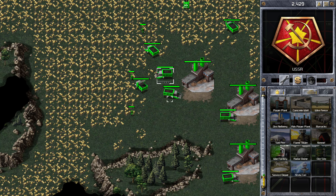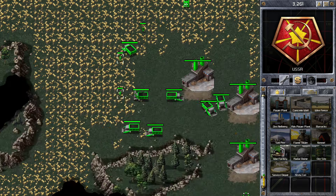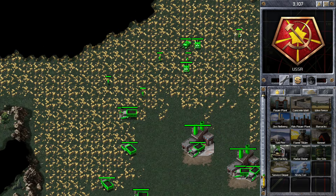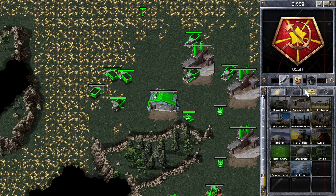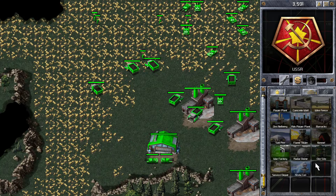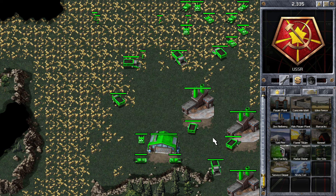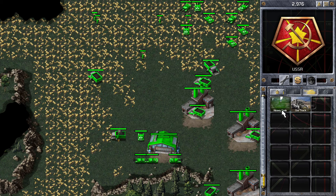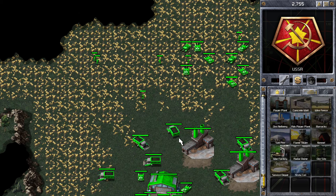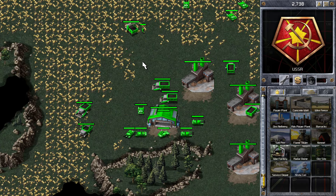We're doing alright now — building up our ore reserves, with two ore factories working full time and enough for a third. I tend to actually go for a fourth ore factory and then build two more ore trucks, and that seems to work. This position is not so good so it might be a bit ambitious, but we're getting a lot of tanks out now and we'll have a decent sized force.